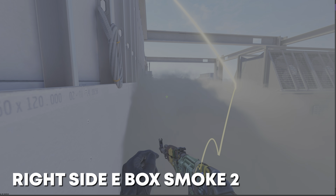If you want to smoke the left side of E-box, wedge yourself here in T-Spawn and aim at this part of the vent, and do a jump throw. Just like with the right side smokes, there's an alternative where you can get into this corner under stairs, aim at this part of the railing, and just perform a regular left click throw. And once again, CTs will be smoked off.